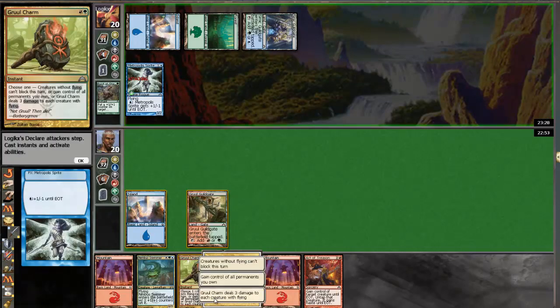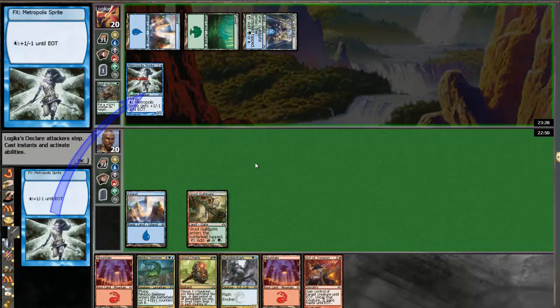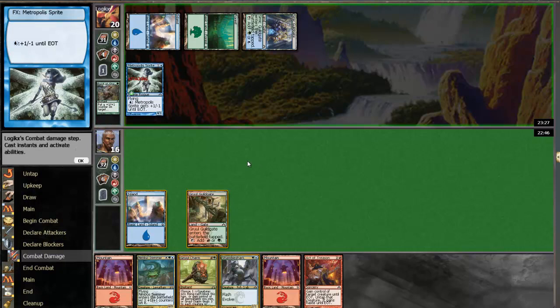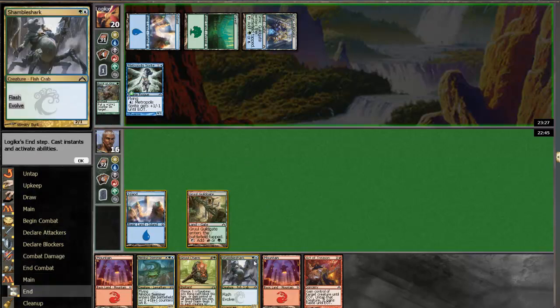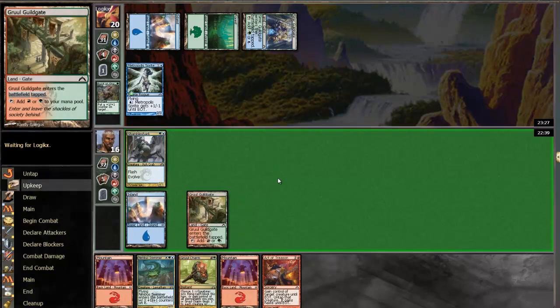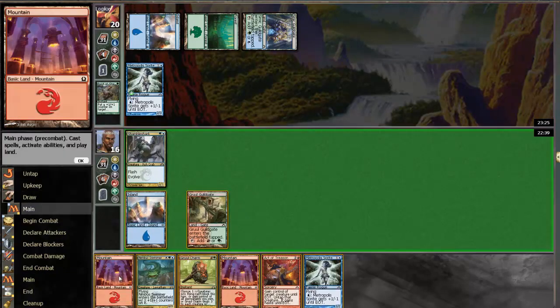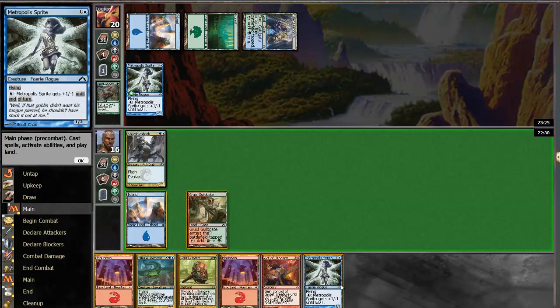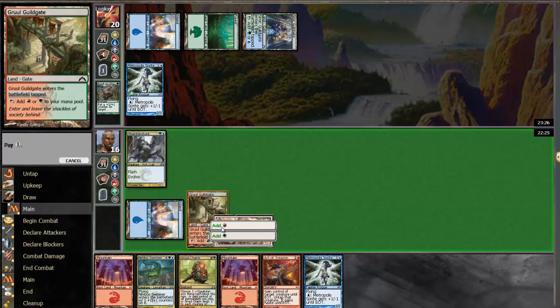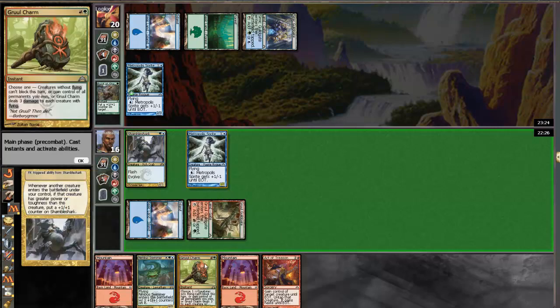So I'm just going to Gruul Charm here — which I can't do, just kidding. I'm going to play the sprite, I think. Evolve my guy and beat in. I can always Gruul Charm another time.